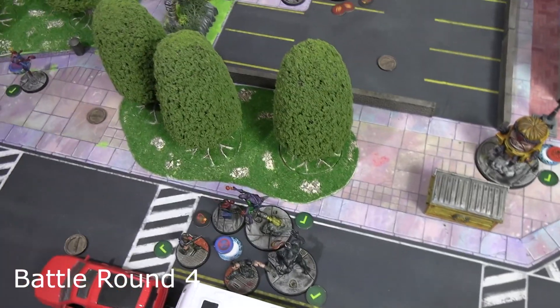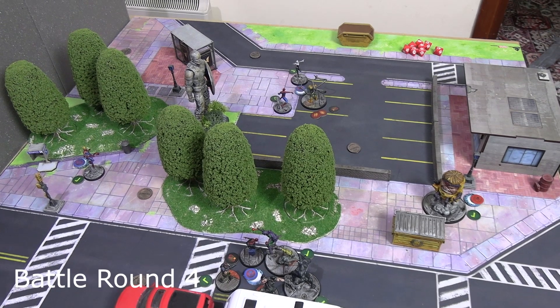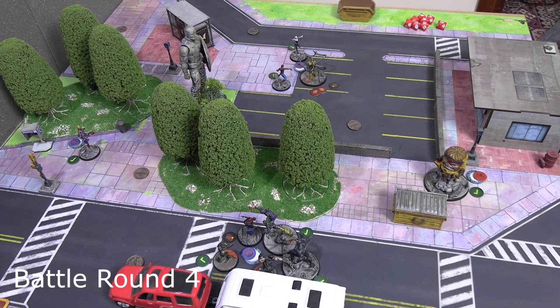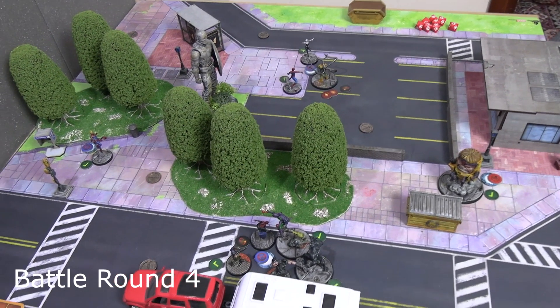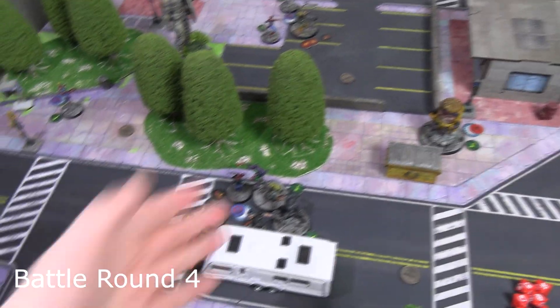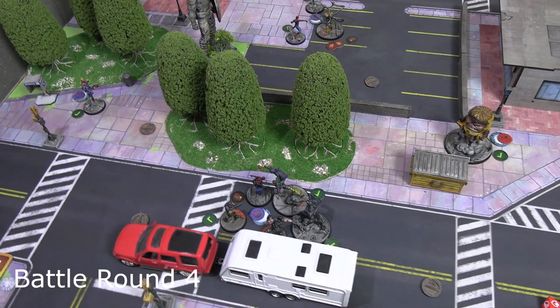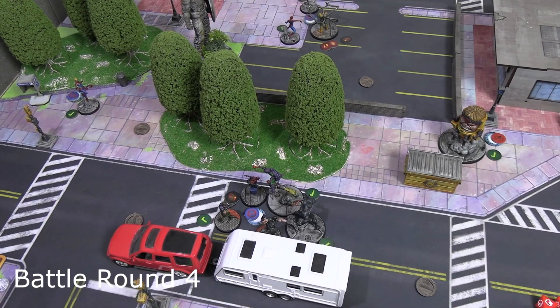That is the end of Battle Round 4 and the game. Web Warriors hold three out of four portals for three victory points; Spider-Foes hold one for one. Venom picked up the Kree power core after Miles dropped it, earning two more victory points for the Spider-Foes. Web Warriors win.